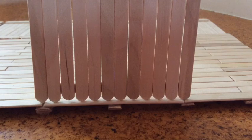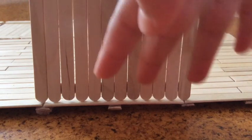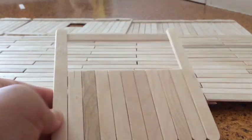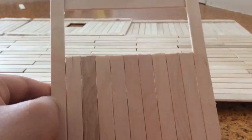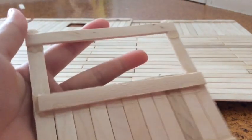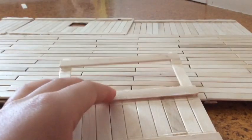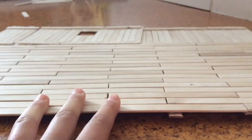Our next step is to make the doors. The doors are going to be here and here — there are two doors because there are two stalls. As you can see I have finished making a door. There are 11 purple sticks going like this, then nine purple sticks cut into five centimeters. On the other side, three purple sticks have the corner cut out and are stuck like this. You need to make another one of those — I made two doors.